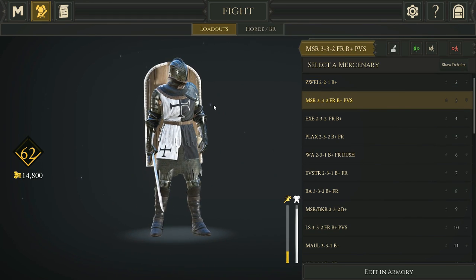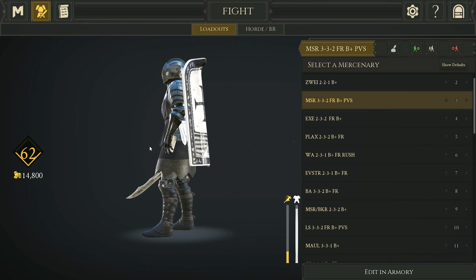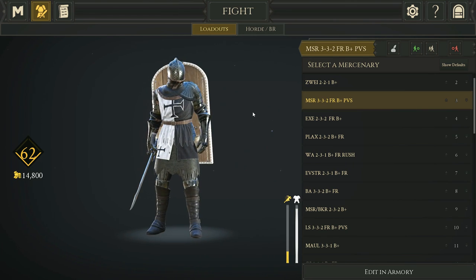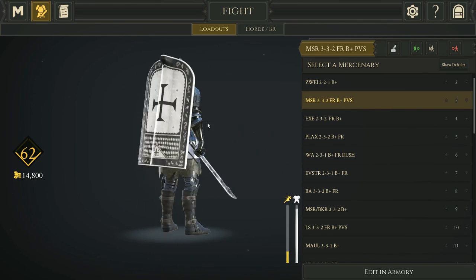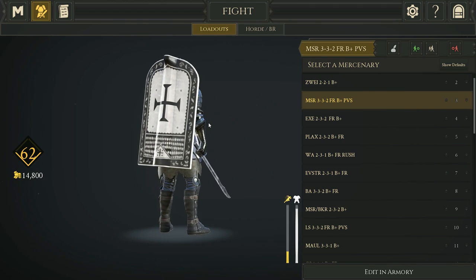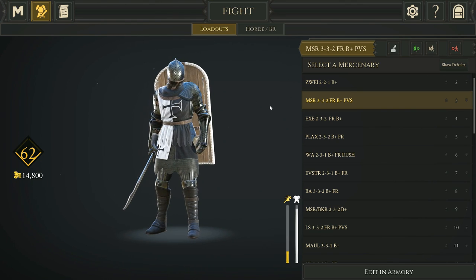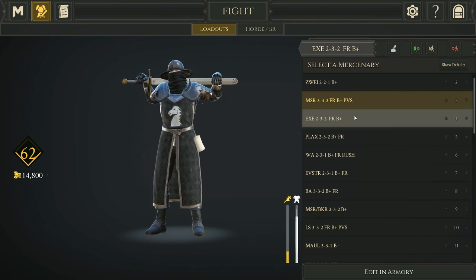This is an interesting build I've been using quite a bit lately — a Messer 3-3-2, so super heavily armored given that the Messer is a five-point weapon. The Pavise Shield is one point, Friendly is one point, and Bandage is one point, so these three perks together are worth probably five to seven points of value. I highly recommend using these three together if you can afford it. The Pavise protects you against archers from the rear, you can rush archers with it, and you can lay it down to bandage or passively heal behind it.